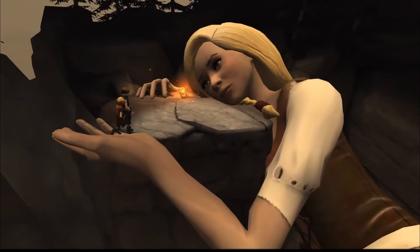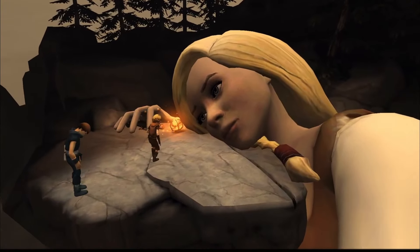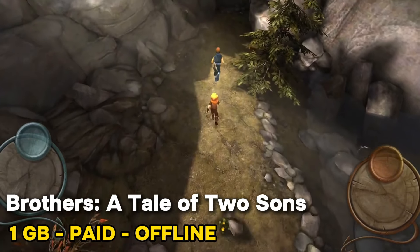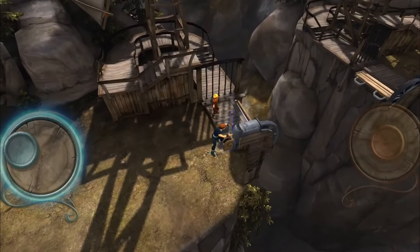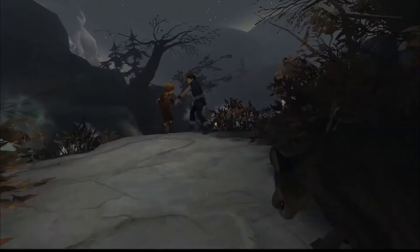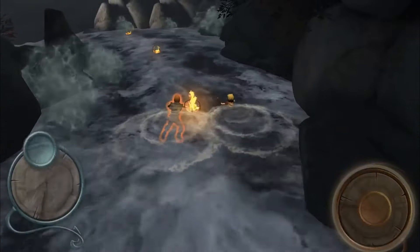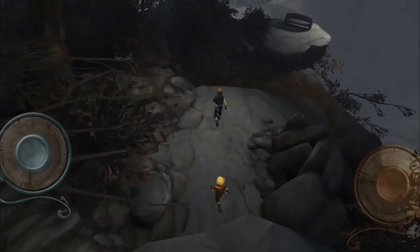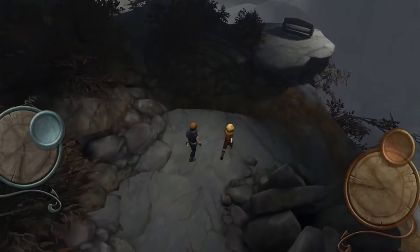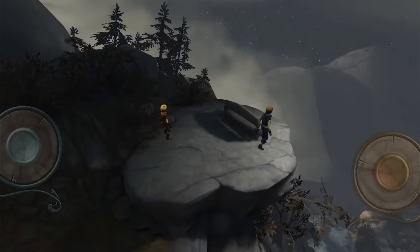Number 1: Brothers: A Tale of Two Sons tells the story of two brothers who embark on a perilous journey to find a cure for their dying father. You have to control both brothers at the same time, using each thumb to move them independently. The game is designed to make you feel like you are actually controlling two people, not just two characters. It's a game that you should definitely play if you haven't already.